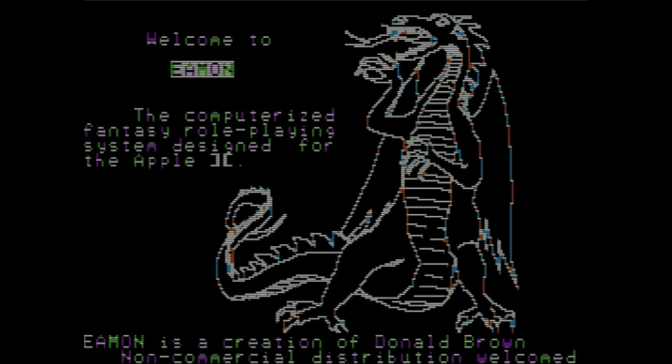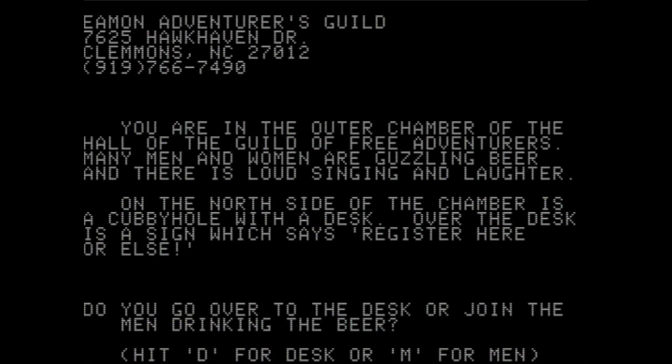Welcome back to another episode of Let's Play 1001 Games. I'm your host, Gaming J, and today we are checking out Eamon, the computerized fantasy role-playing system designed for the Apple II. This is the first Apple II game that I am officially playing — the first one that I figured out how to get playing, so here we go. Eamon is a classic RPG, and I'll be talking a little more about what I mean by that in a bit.